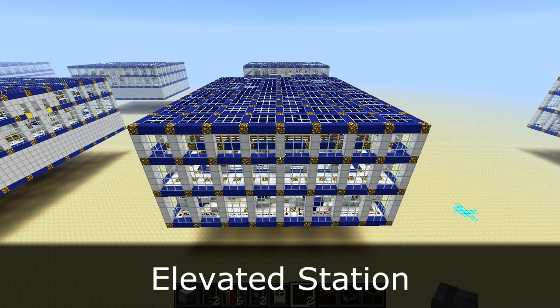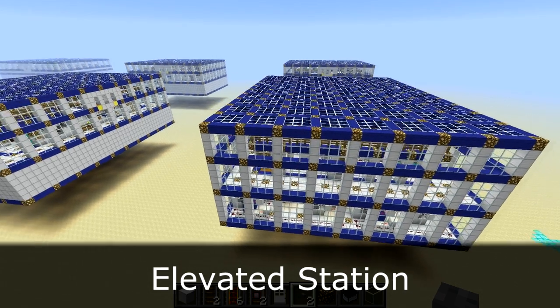In this elevated station here, all three levels are meant to be above ground. They're all lined with glass walling, so this station is meant to be built high up.